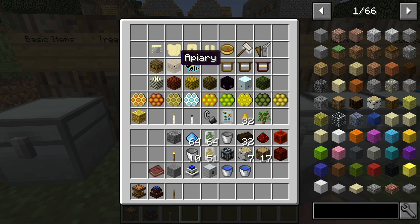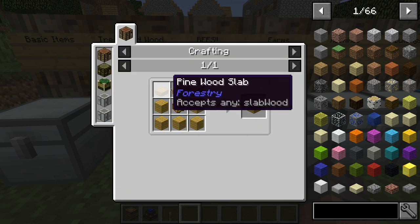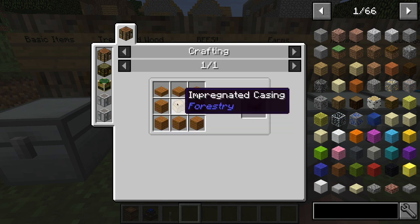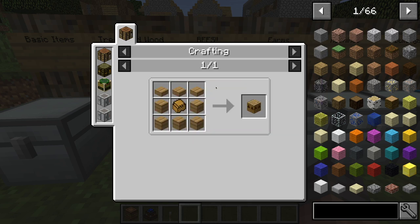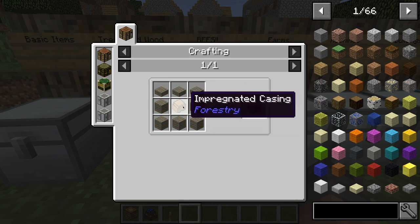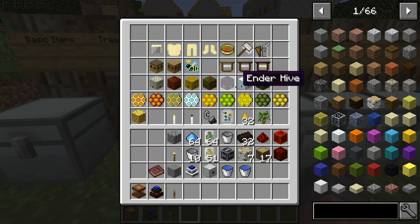Then you've got the apiary, which is basically the upgraded version of the bee house. To make this, it's the same type of wood structure on the outside, but then you have an impregnated casing in the middle. To make the impregnated casing, you need to place eight of any type of logs in the carpenter.